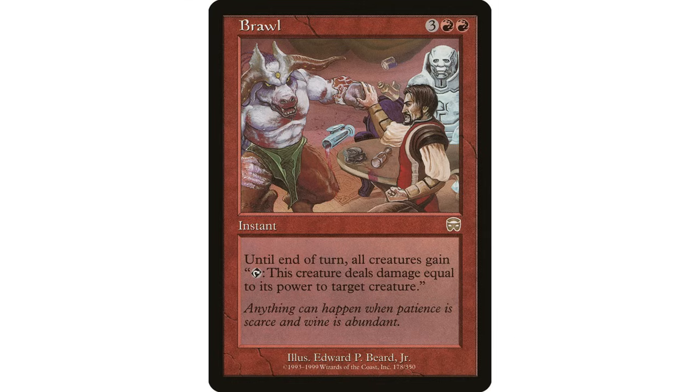Number six is Brawl - a really funny card. It's three red red instant, and until end of turn all creatures gain: tap this creature, deal damage equal to its power to target creature. If you want to see some fun in a Commander game, throw this out there. It's at instant speed, which is really important. This is almost a mono-red board wipe, and it creates a lot of effects that might be good for your deck.